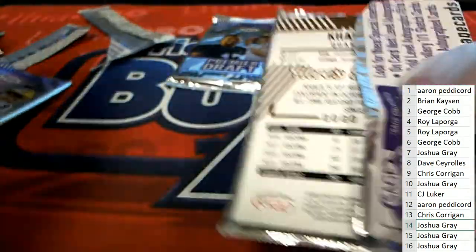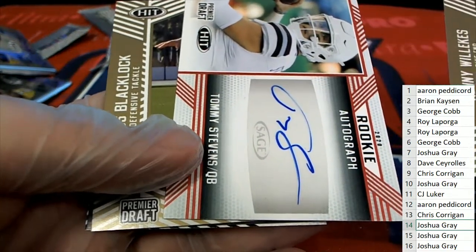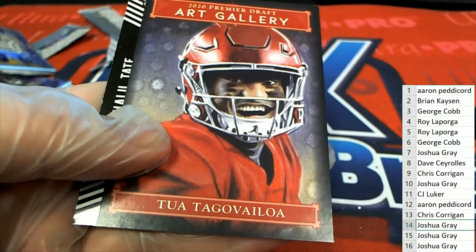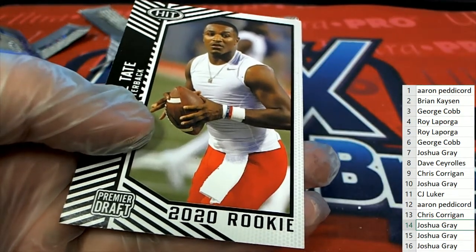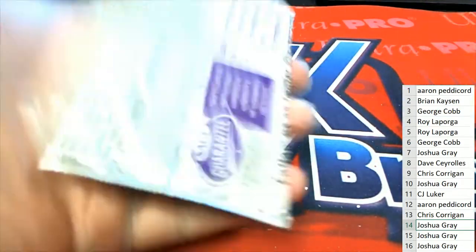Josh G, you're up at pack fifteen, and you have a Tommy Stevens quarterback auto. Nice Art Gallery — hope.